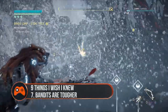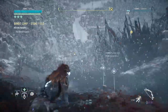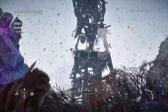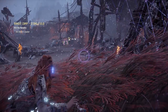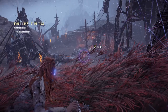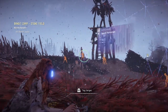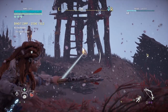Tip 7: Bandits are tougher and smarter. Like their machine counterparts, bandits are different this time around. They're tougher, obviously. There are also two new types to watch out for: the scanner bandit and the marksman bandit. The scanner has a sensory pulse device like a Longlegs — it sends out a large blue pulse that can detect Aloy nearby, even if she's hiding. It's a major pain. The marksman bandits are incredibly handy with a bow and will twig onto where you're hiding much quicker than their buddies, meaning the yellow question mark goes to an exclamation mark real quick.